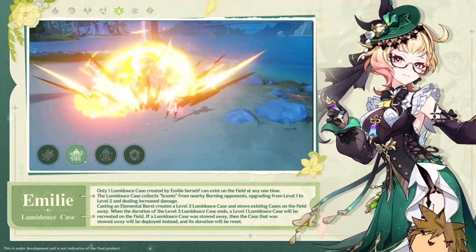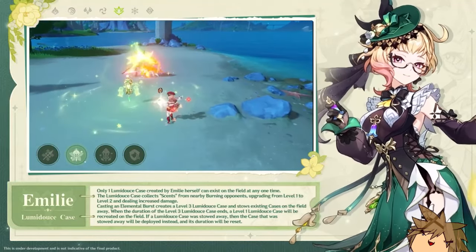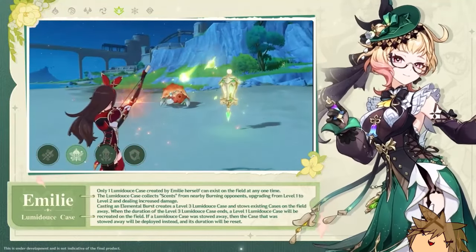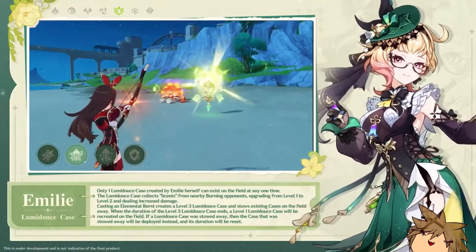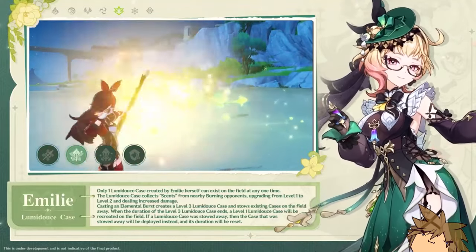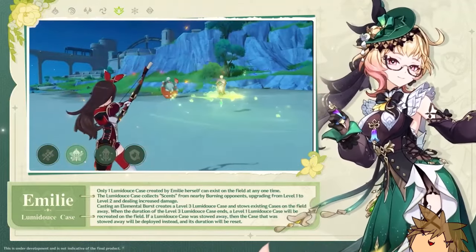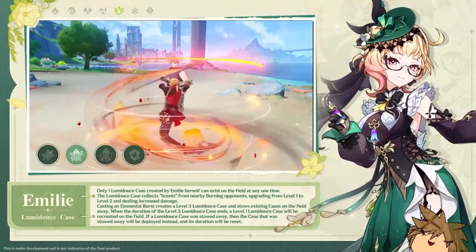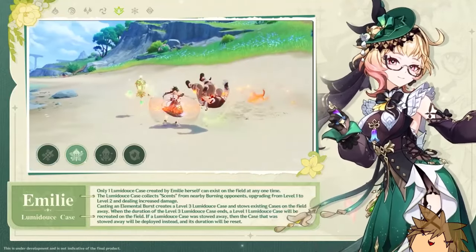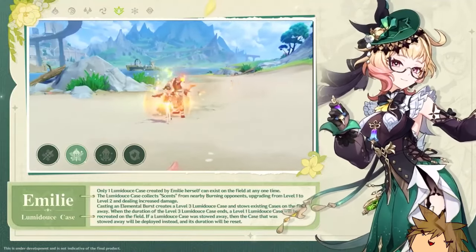Emily is a really strong character with loads of benefits. Though I do think her weaknesses mostly consist of team compositions, as you'd mostly need a pyro character to deal burning and keep up the damage she can output. Yes, she is a dendro character, so technically you don't need to do just burning, but you'll be missing out on so much of her kit that it's almost not worth doing anything other than burning. That said, just applying dendro over time is already a pretty massive advantage.